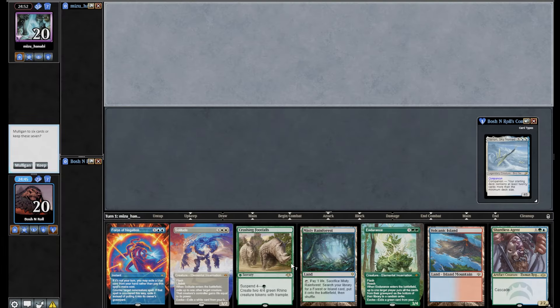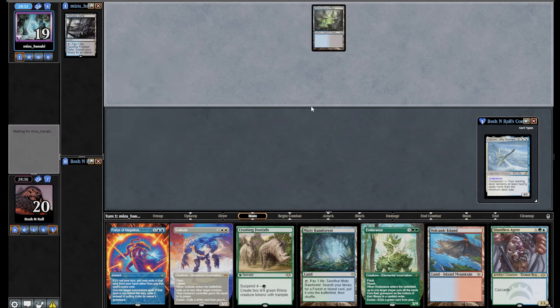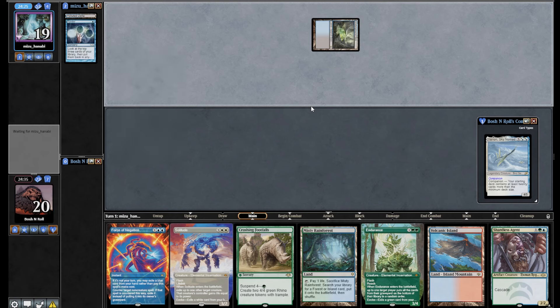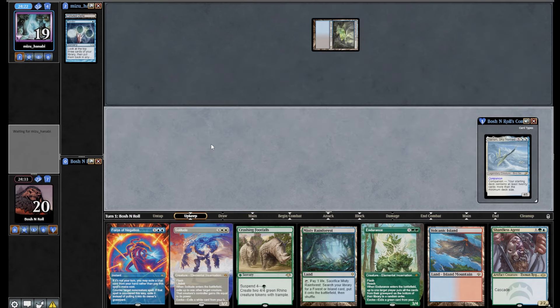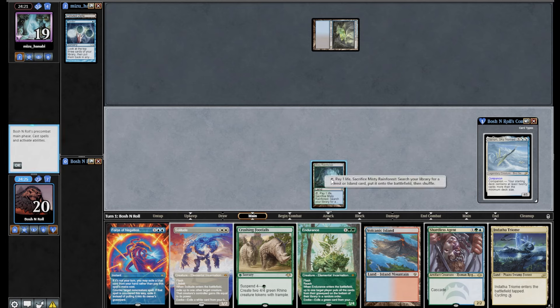I'm on the draw in round 2. I'm not excited to be holding a Footfalls but I can just suspend it and play a pitch game — Force plus blue card, or Endurance plus green card. If I can get Yorion, that's a white and blue card. Oh wait, I was on the draw. Doesn't change my assessment much. They mulled to five and have a Polluted Delta into Underground Sea. I have Endurance this time — if this is Doomsday or even a reanimator variant, Endurance is good there.